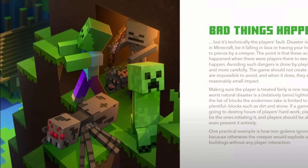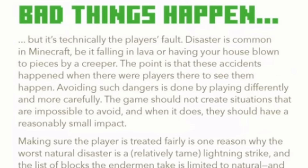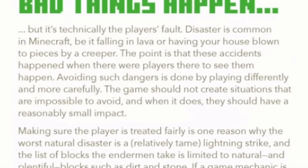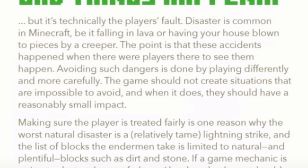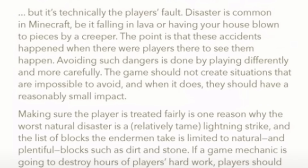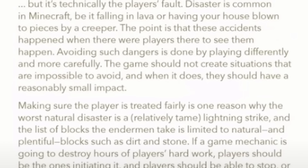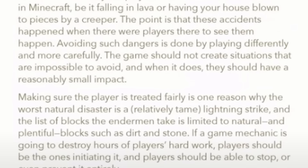The second rule mentioned is: bad things happen, but it's technically the player's fault. Disaster is common in Minecraft, be it falling in lava or having your house blown to pieces by a creeper. The point is that these accidents happened when there were players there to see them happen. Avoiding such dangers is done by playing differently and more carefully. The game should not create situations that are impossible to avoid, and when it does, they should have a reasonably small impact.